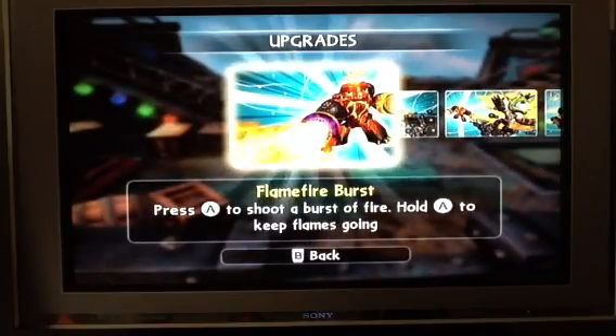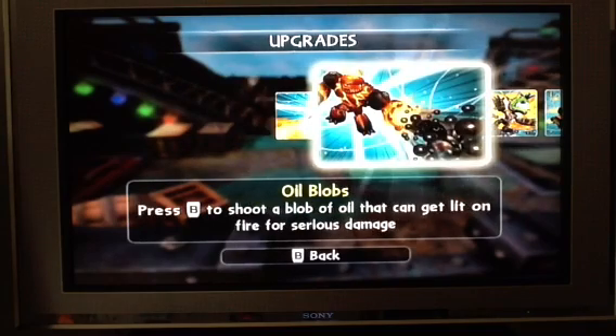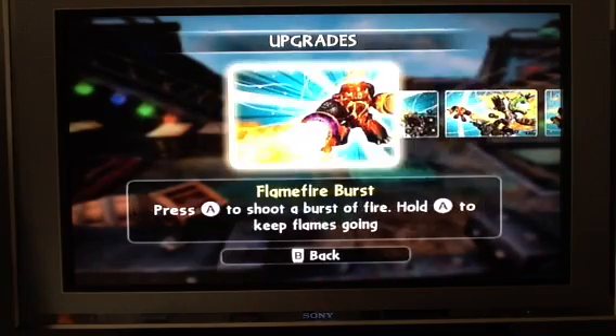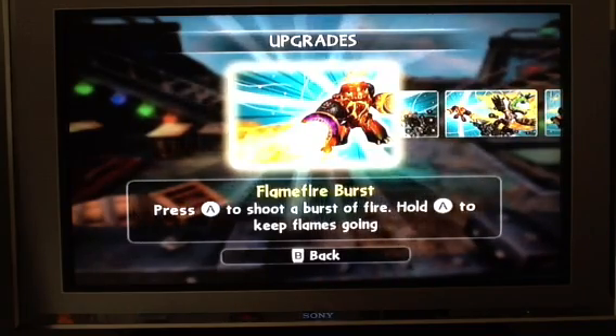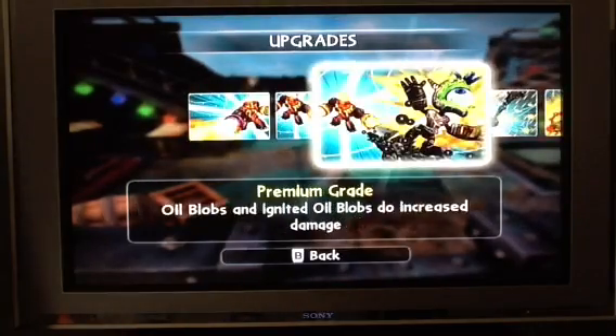So upwards. Flame fire burst — press A to shoot a burst of fire. Hold A to keep the flames going. Oil barbs — press B to shoot barbs of oil that can get 0.5, 0.7. Just a bit of oil and then fire, and I can kill it. Level 9, without dying.